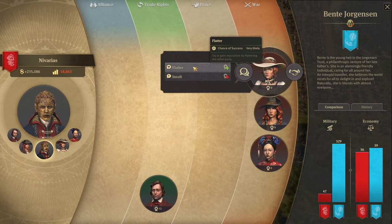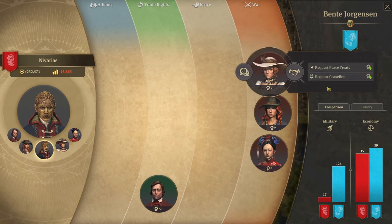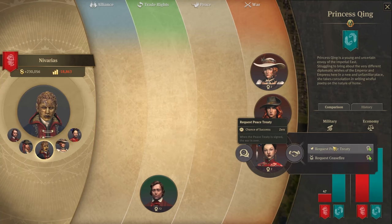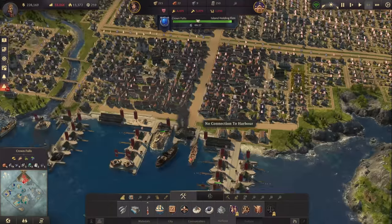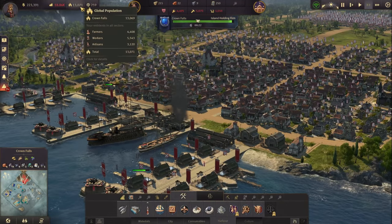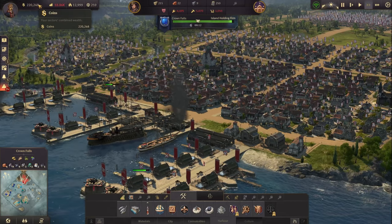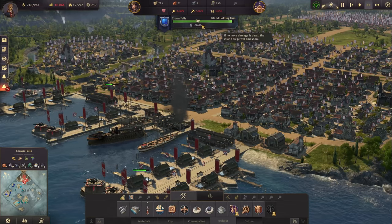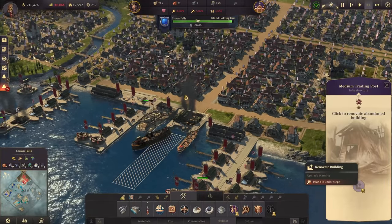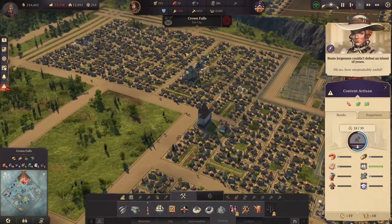Is there any way for us to make peace with Bente? There isn't. Princess Ching also really despises us - nothing we can do. We continue to drop in population, below 13,000 now. Money is dropping hard, still 200,000... almost. Ten more seconds, and the siege is over! No riots, no fire - that's a good thing.